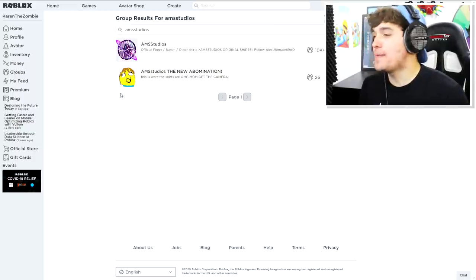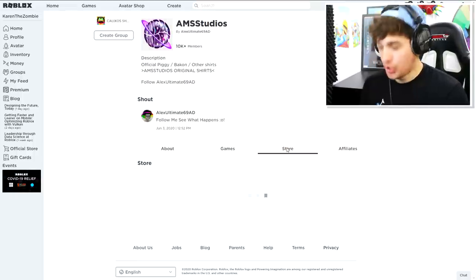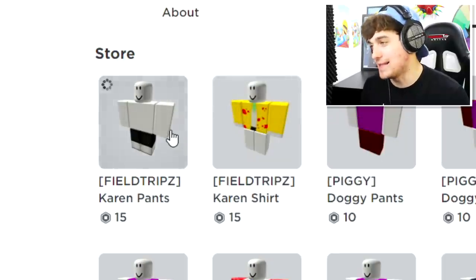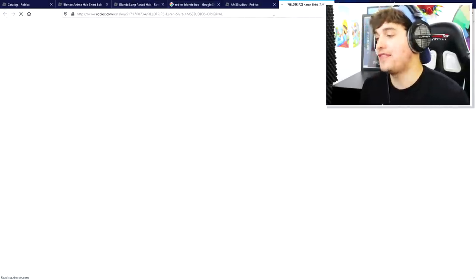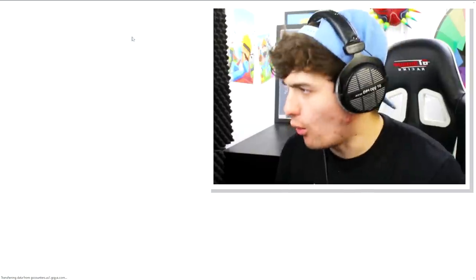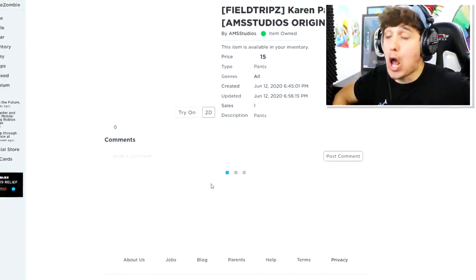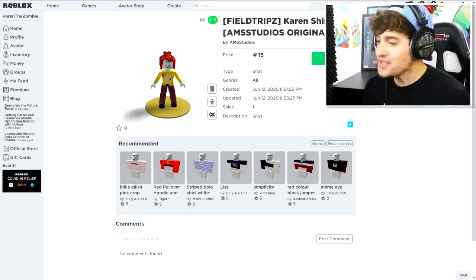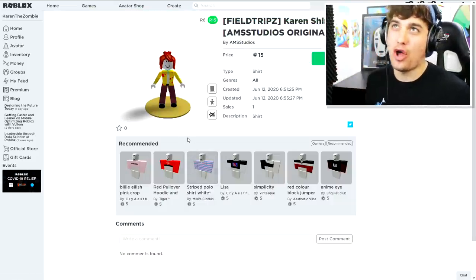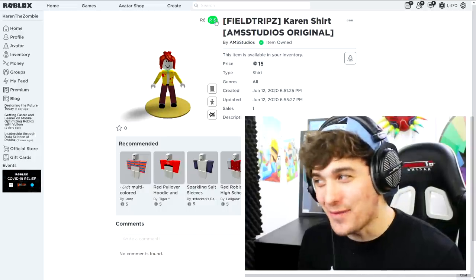We need to head over to the AMS Studios like we've always done before. If you come inside, you will see the brand new Field Trip Z Karen shirt and pants. This right here on the shirt is not blood — Karen had an accident and she may or may not have spilled ketchup all over her t-shirt. Let's buy this right now.